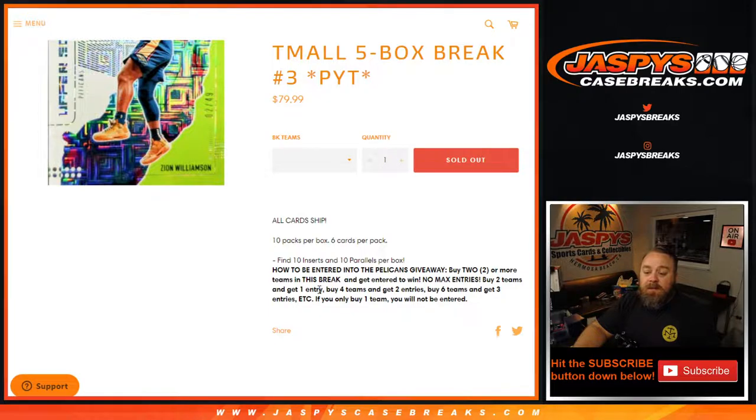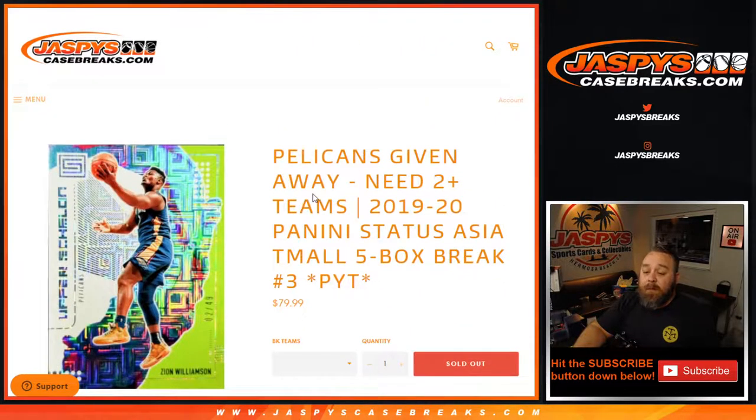Buy two teams, get one entry. Four teams, two entries. Six teams, three entries, and so on. If you buy one team, good luck with that team, but it will not give you an entry for the Pelicans.